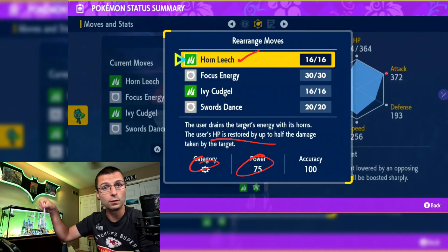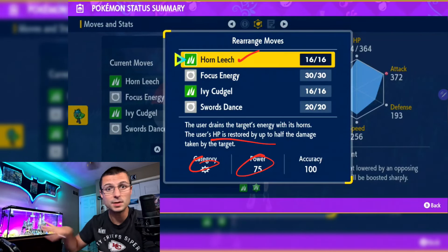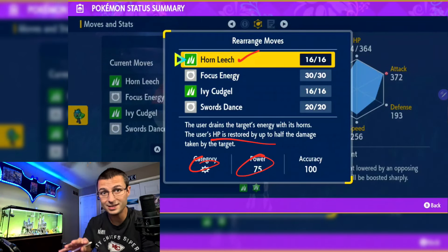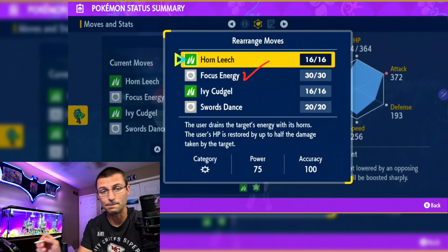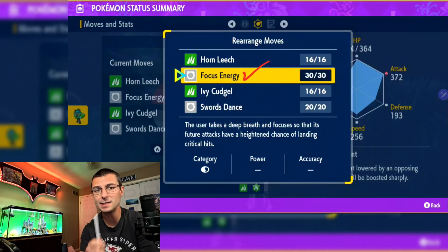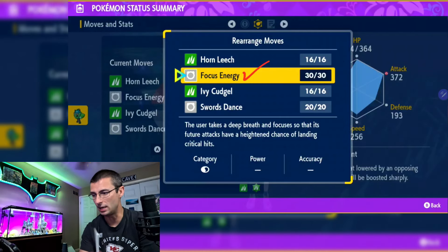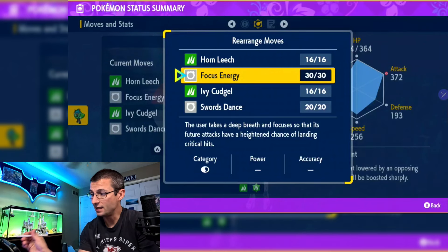Horn Leech gets 10% stronger every single time you use it as long as you don't use another move in between. The idea is you set up and then spam this move to finish it out and win, because it just continues to get stronger. We're also going to have Focus Energy, which increases your critical hit chance — one of the best moves in the game, hands down.